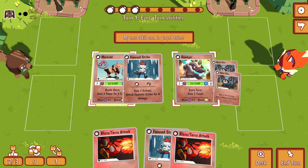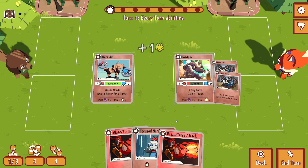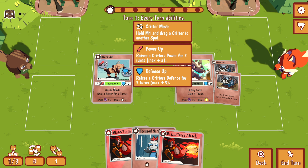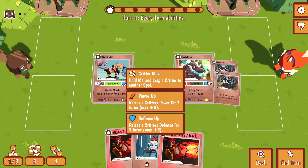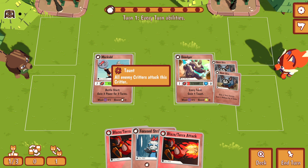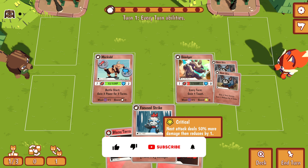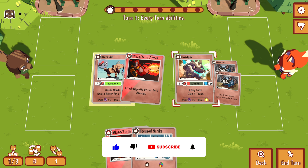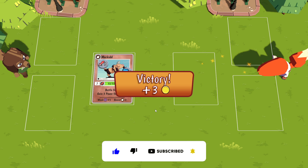We gain one crit and hit them twice. Why was it more than nine? It should be nine damage — power plus two — but the opponent took 14. I have no clue, but I'll just finish the fight. We gained a couple of gold coins.